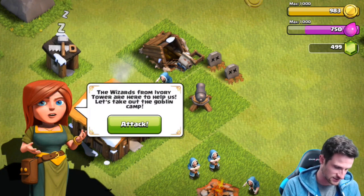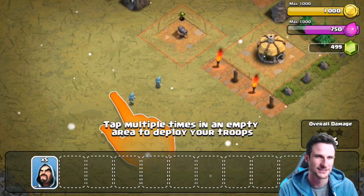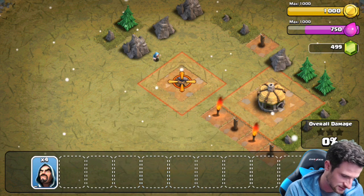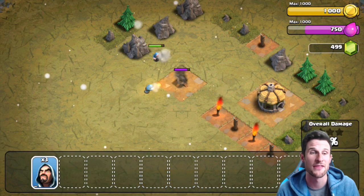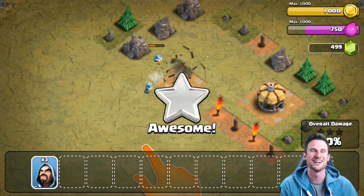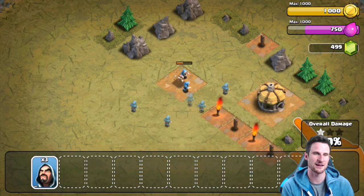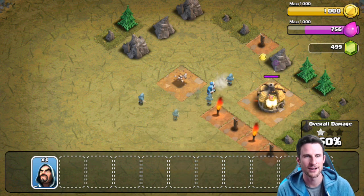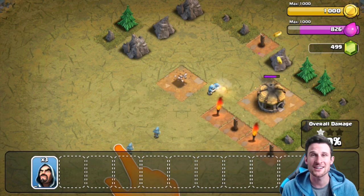We've got some wizards attacking — let's use them. I'm not going to use all five because that's pointless. I bet I can take it out with two and still have some wizards left. We've got a new account and I'm super stoked about this.